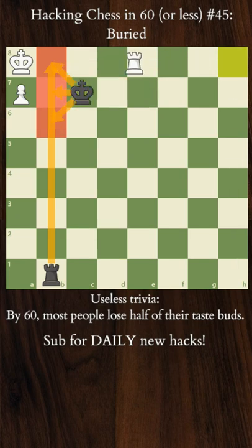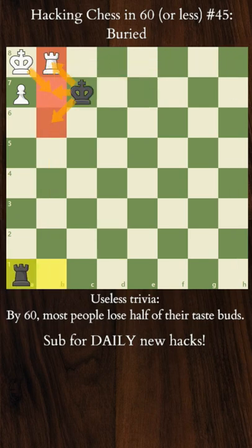However, this position can result in a draw if the black king is close enough to help with the blocking. Now if the black rook moves away, the b7 square is no longer vacant for the white king to jump onto.